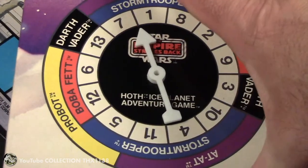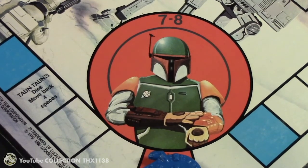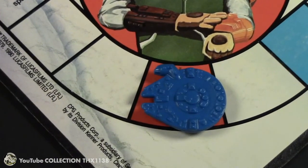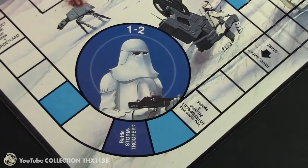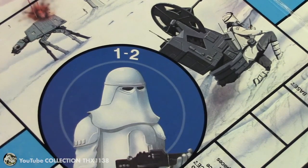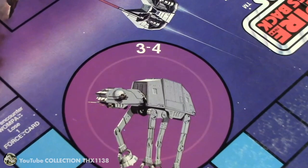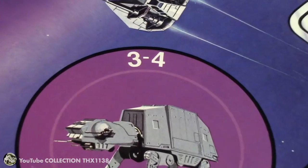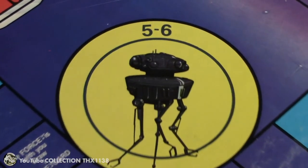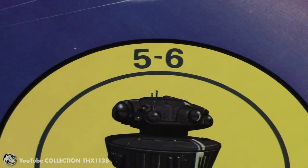If you lose all your force cards, that's all that happens — you simply lose that many force cards and on your next turn you spin again. So with Stormtrooper/Snowtrooper, you need at least 1 card and can play up to 2. To battle Adat, you need at least 3 cards and can play up to 4. Probot's a striker so he's more deadly than an Adat — you play at least 5 cards and up to 6.